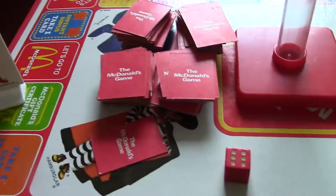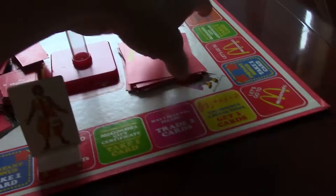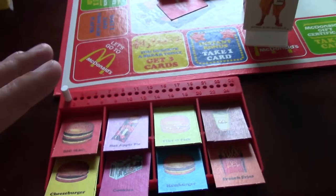Here's where the game gets interesting. When you land on any of these red spots that say 'Let's go to McDonald's,' everyone says 'Let's all go to McDonald's,' and then the person who landed on the square reads from the order card. They'll say something like: 'Hey folks, I would like one cookie, two french fries, one hot apple pie, two Big Mac, and one fish fillet, please.' When they say please, that's when you can start filling in the order. You can't fill in the order as they're reading it — you have to listen first.